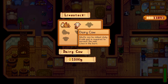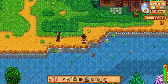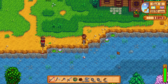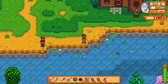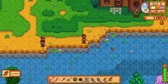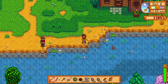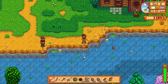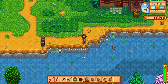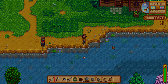The best fishing spots for spring would have to be the mountain lake or just below Leah's house in Cindersap Forest. Whether you want experience or a nice boost in profit, those spots are the way to go. Make sure you have plenty of food items on you - or worst case, just eat some fish you've caught, like carp, chubs, or lower quality fish, if you need a quick boost to get you through the day.